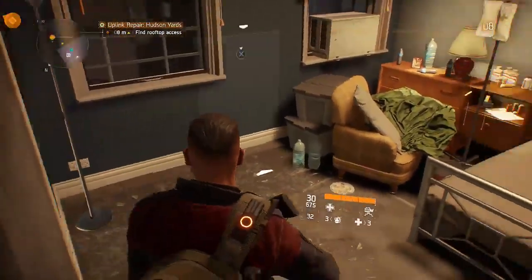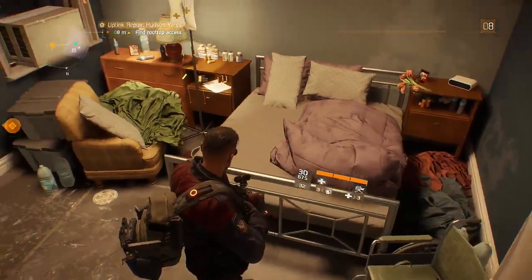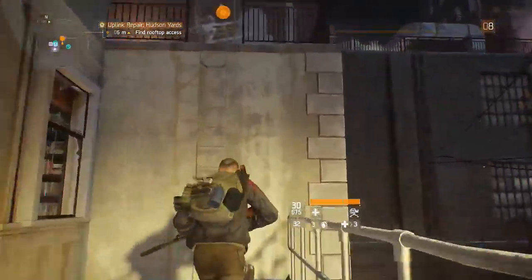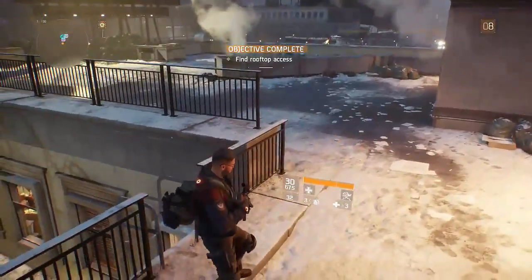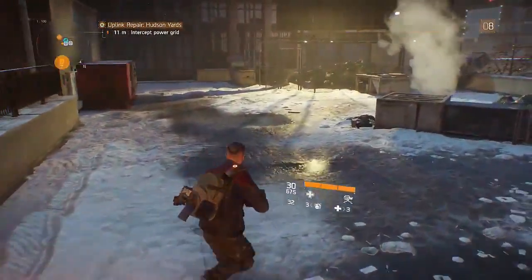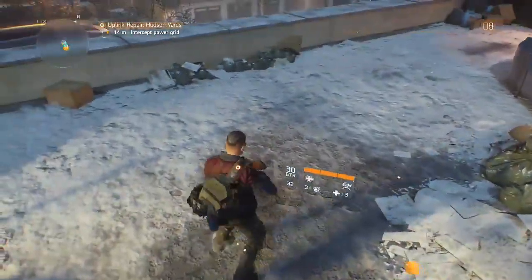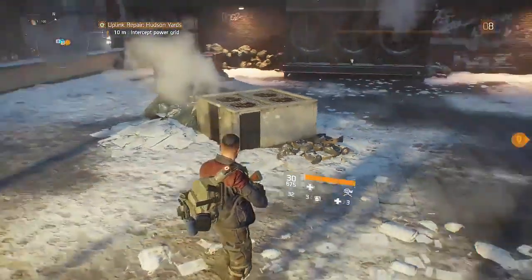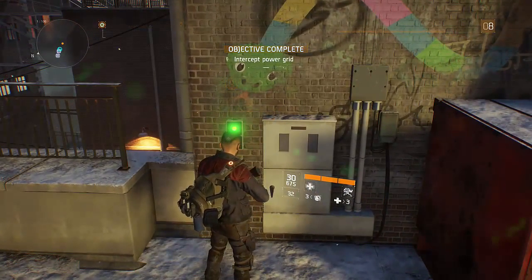Okay, there's access to the roof there, so that's maybe where we're going to get to the roof access for this uplink repair mission. Yeah, this looks about right - up the ladder. Excuse me, I'm actually losing my voice as well. It might go completely at some point - I apologise for coughing. So we've found access to the roof and we need to intercept the power grid. There's a button on a wall here that's flashing red. I'll go and press that - these generally start a timer, a countdown.